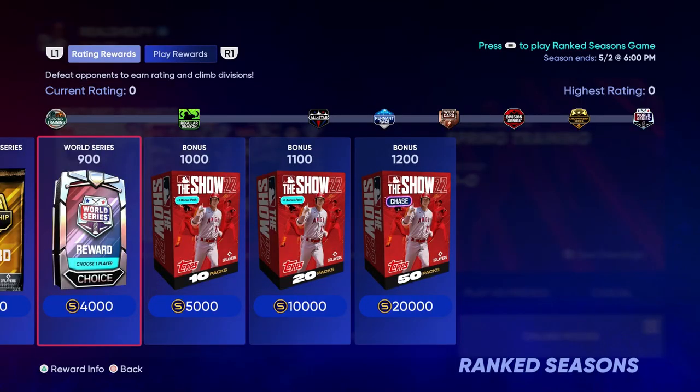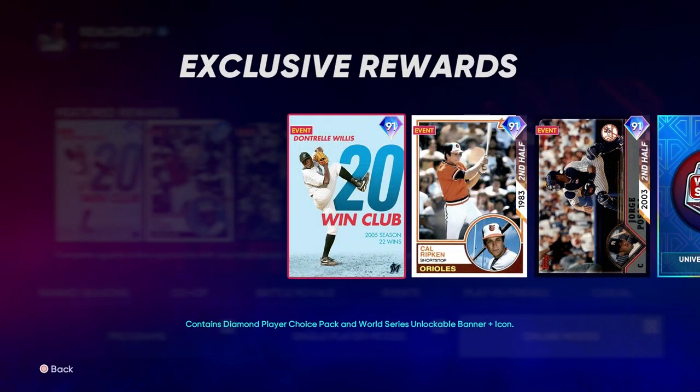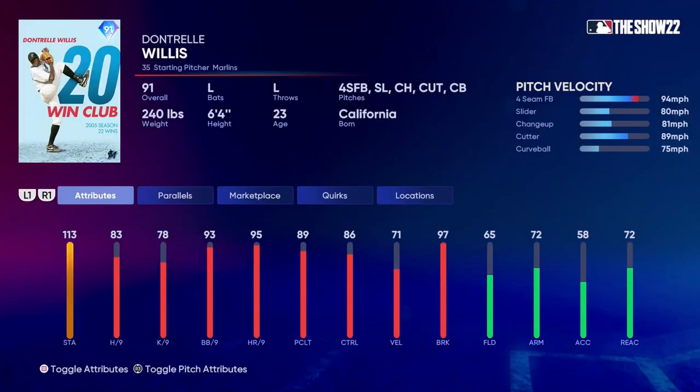Hit that subscribe button if you're hyped right now — ranked seasons debut, Ryan Howard, our first online ranked game of the year. By the way, Dontrelle Willis is the World Series reward for the first season of ranked. Get your rating to 900 and Dontrelle Willis is one of three diamonds in that pack.